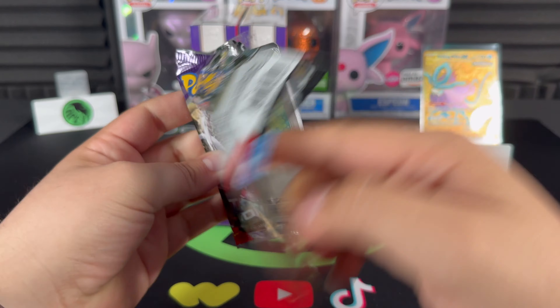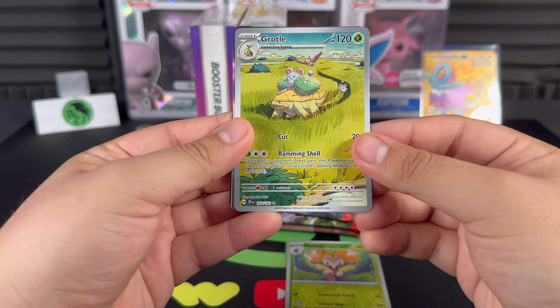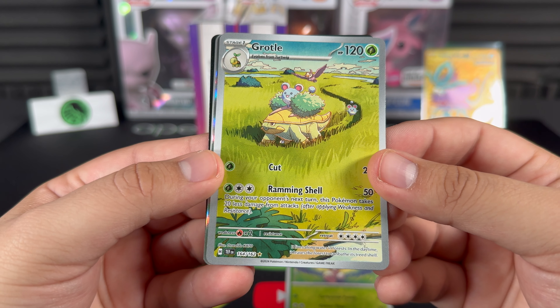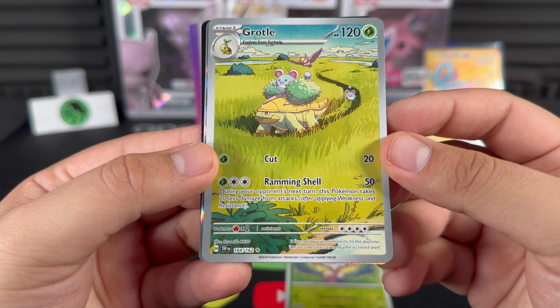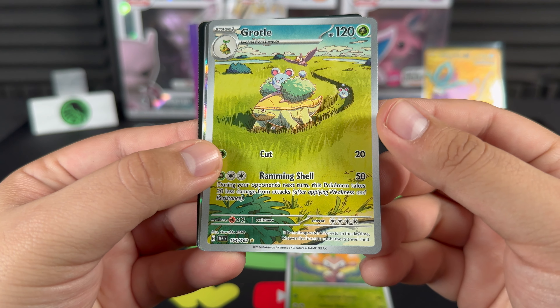Can we get up to three hits? Nuzzleaf — illustration rare Grookey! That is a beauty. Really cool — the Merill and Noctowl. Wow, super cool. Is that maybe Venusaur hiding below? Actually I think that's Torterra — getting those Johto vibes.